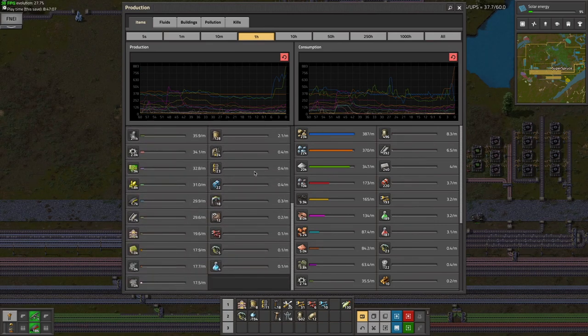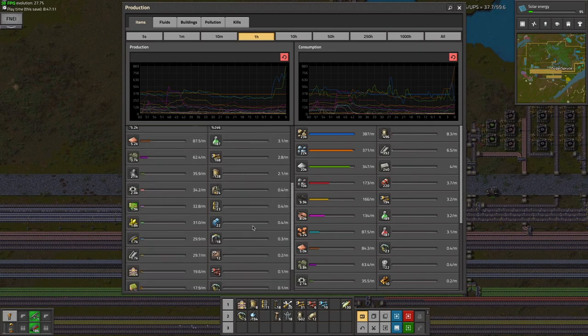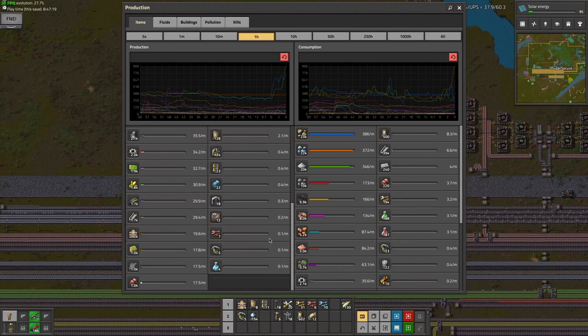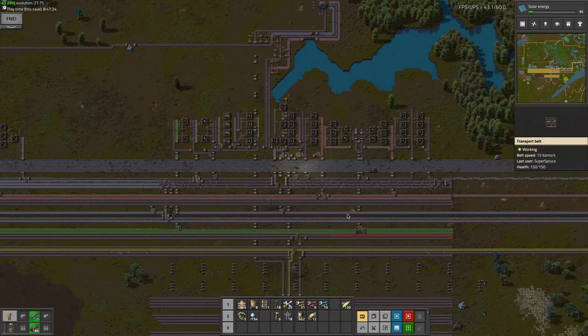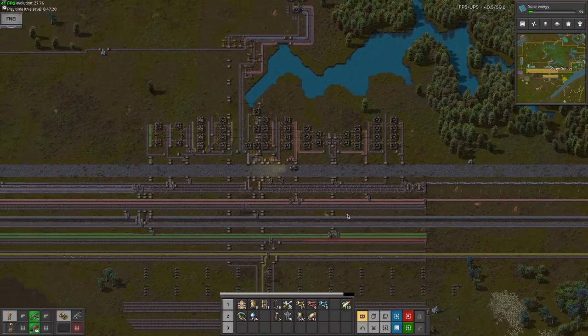Where even is military science? In here. Somehow I made 4 blue science — I have no idea how. Have I made no military science? I only see 5 grenades. If I've really made no military science, that's a problem.